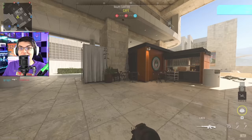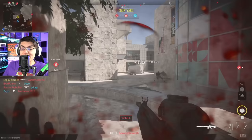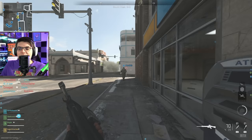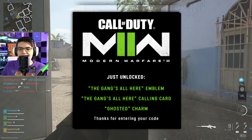You do have to order the pizza online — if you go to a physical store, you're not going to get the code. The code comes in your email. I was able to secure one of these Papa John's codes, and these are the items you get: the Gangs All Here emblem, the Gangs All Here calling card, and the Ghosted Charm. This is what the emblem looks like — you've got the three different operators right here.